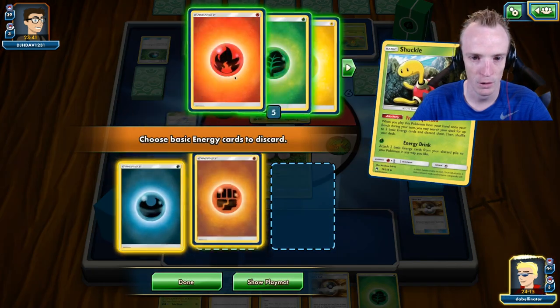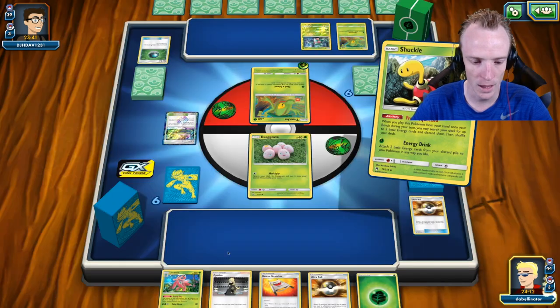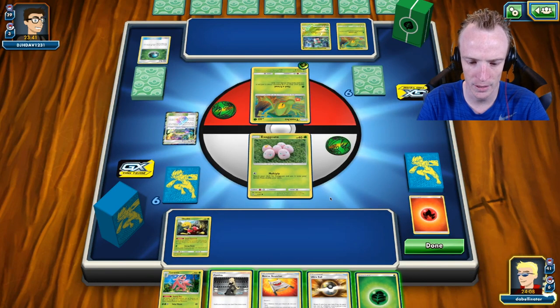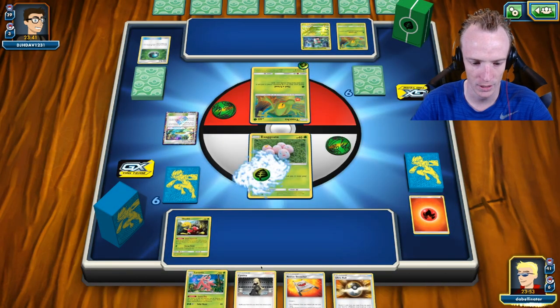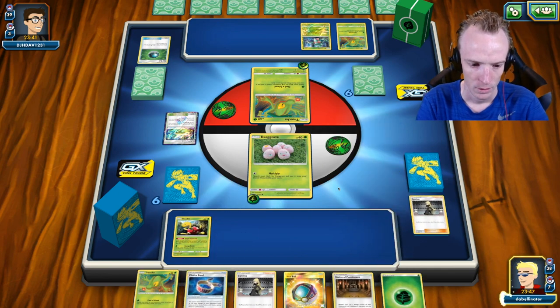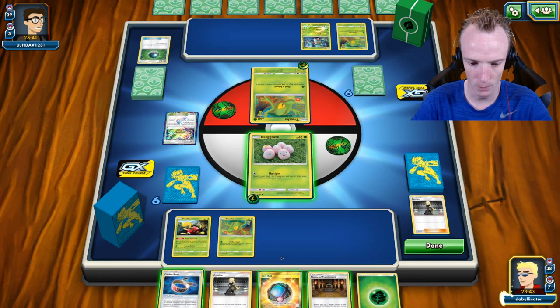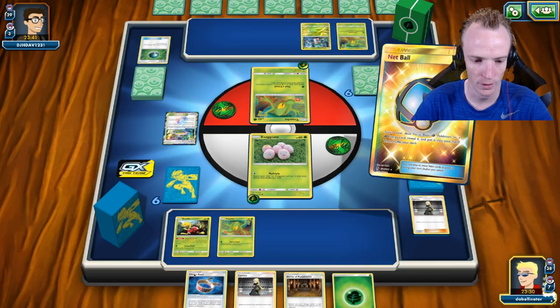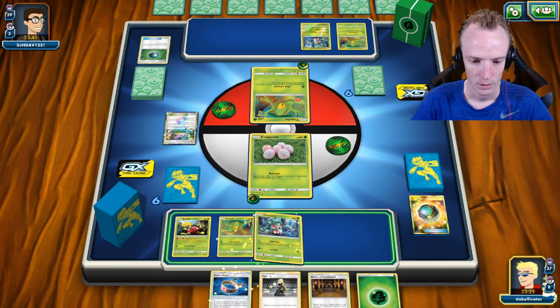We'll go with some Shuckle Love here and get rid of three Energies. Now I've got to decide whether I want to use the other Ultra Ball and guarantee something, but what am I discarding? Potentially Grass Energies, which powers up my attack. But I also want to guarantee an Energy on the Exeggutor. I might actually just put the Energies on the Exeggutor and Cynthia. We get a Treecko — that's good. We do have a Nest Ball and another Energy. We'll Nest Ball and go get ourselves a Fomarantis to have that in action.